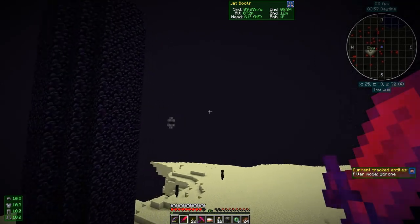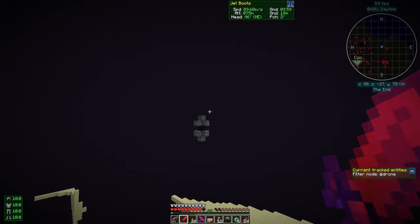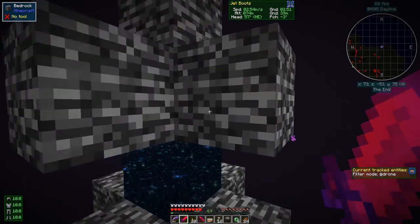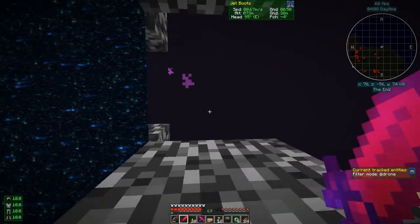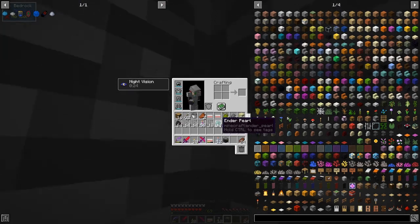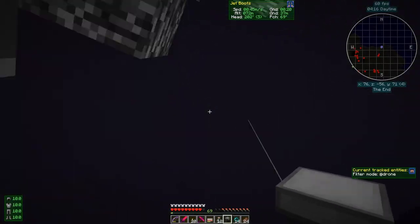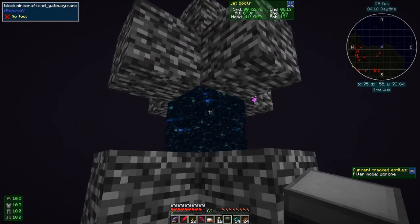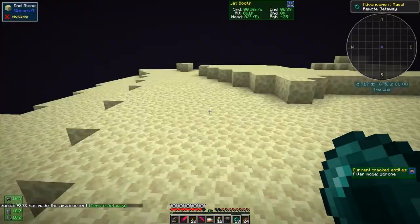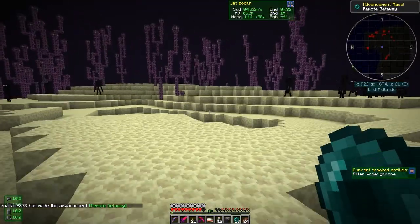We've got enough ender pearls to fly through this portal. That took about ten minutes to do — I suppose you can do it faster. Let's take these out and put the ender pearls in, fly up again and throw them in. Yes! Now where are we — we're on some outer island.